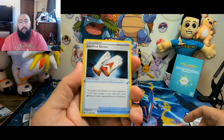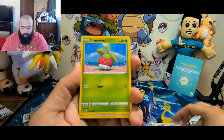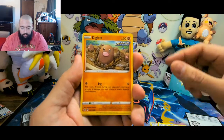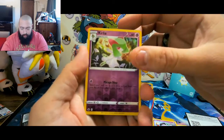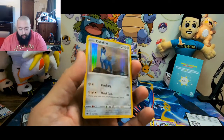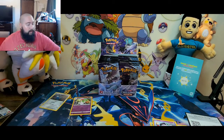Alright, we got Jigglypuff, Lucky Energy, Bon Suite food, Diglett, Larvesta, Inkay, a reverse holo uncommon Curly, and for the rare — oh, Cobalion rare holo! I dig that. Let me get my sleeves.